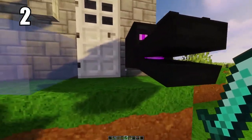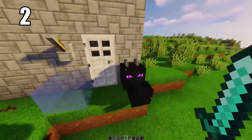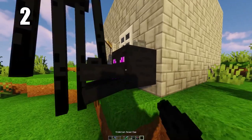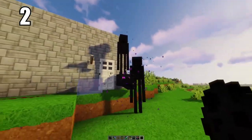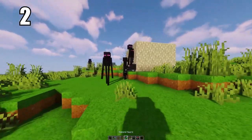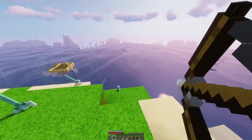Tip number 2: if you end up defeating the Ender Dragon and you get the dragon egg, hold on to it and keep it somewhere safe because there's literally only one per game, and they're so rare you can't even spawn them in creative mode if you'd like to. The dragon egg, if you manage to get it, is the most rare item in the game. Hold it tight and keep it somewhere you're not going to lose it.